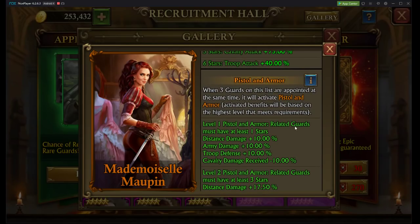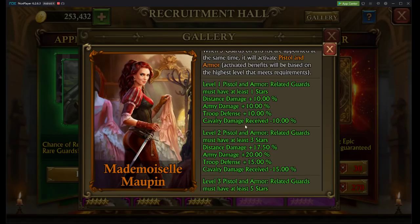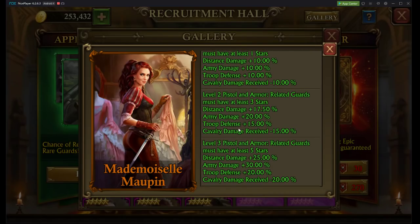Level 1 pistol and armor related guards must have at least 1 star. When all 3 guards on this list are appointed, the benefit will activate based on the highest level that meets the requirement. So basically, if you have all 3 guards you will get these additional stats. If you have all guards at 3 stars you will gain these additional stats, and if you have all of them at 5 stars it will be upgraded to that level.